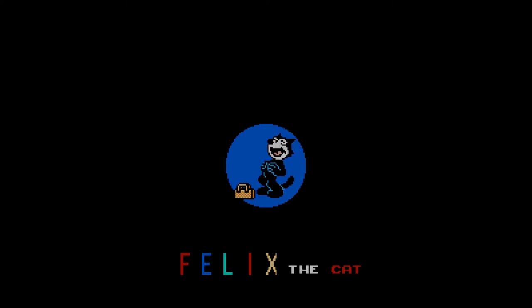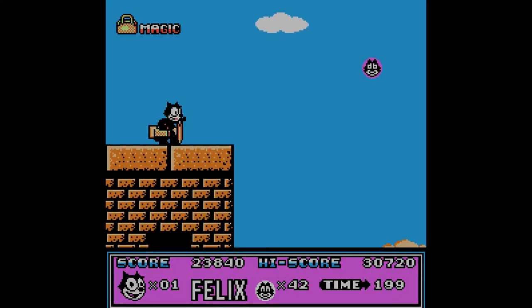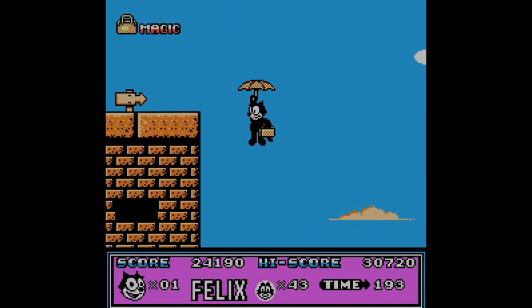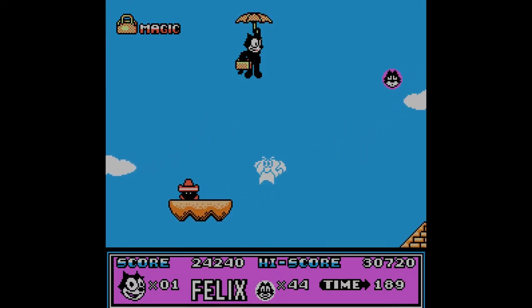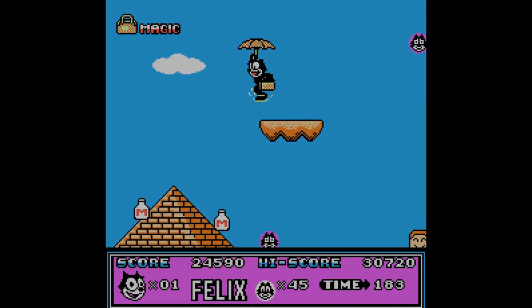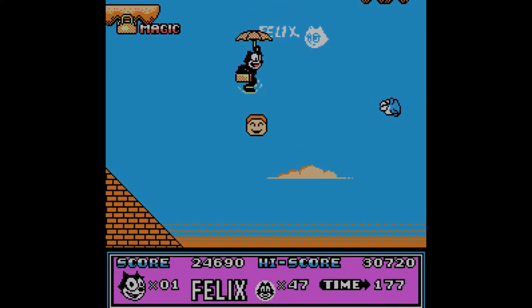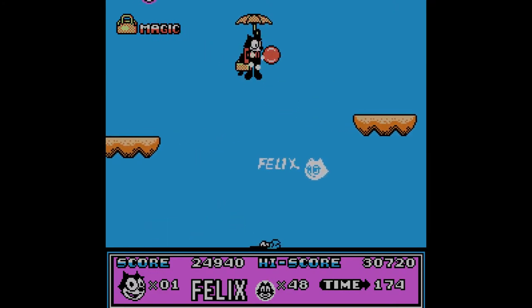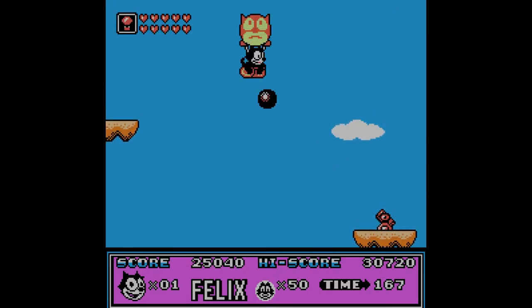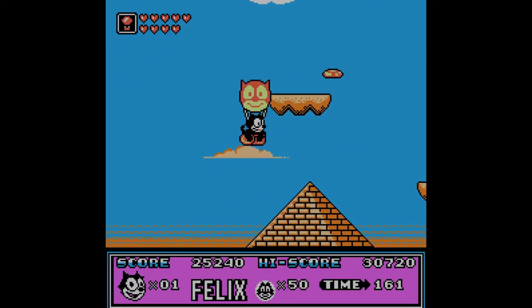Going to try to get past the tank. That's actually a horrifying laugh. Whoa, now we have an umbrella? Is this like a flying stage? I can keep jumping. Does that guy have a little sombrero? Why does he have a sombrero when we're by the pyramids? Now I'm throwing frisbees. I think that's really cool — so there are different power-ups in each world, I guess.